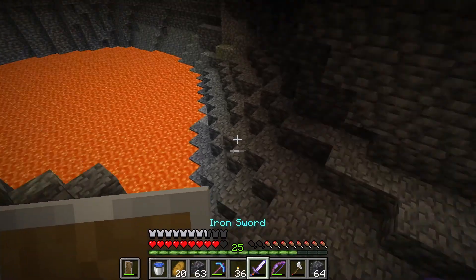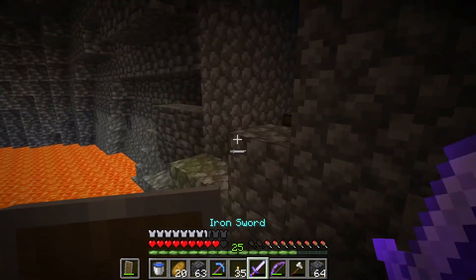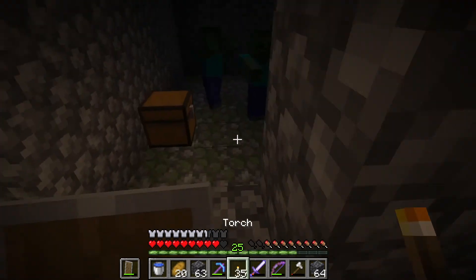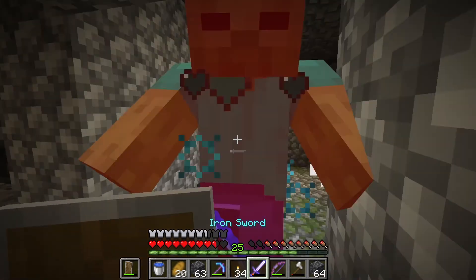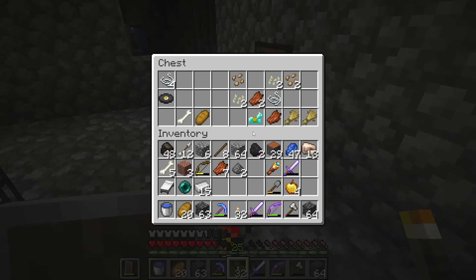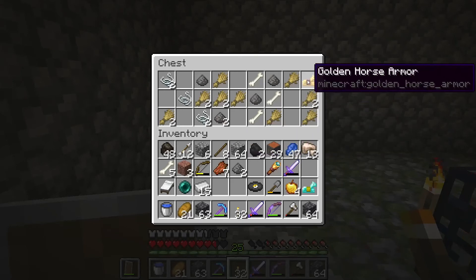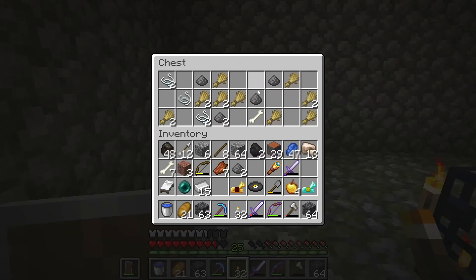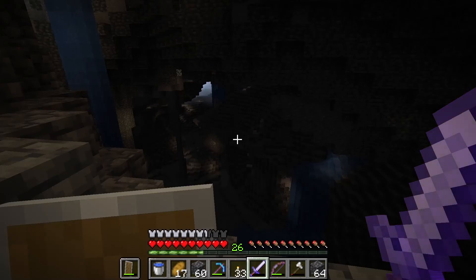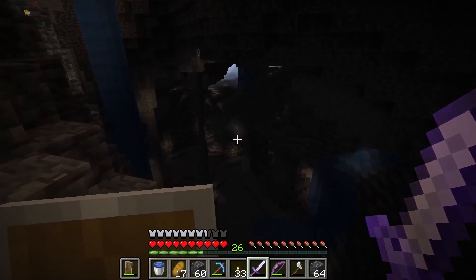Alright, gotta be a little careful about this one. There's a dungeon right here, right next to this giant pit of lava. And it sounds like there's a lot of zombies in here. I think we're good now. Got some diamond horse armor and a music disc. And some gold horse armor. We still have a lot of cave to light up.